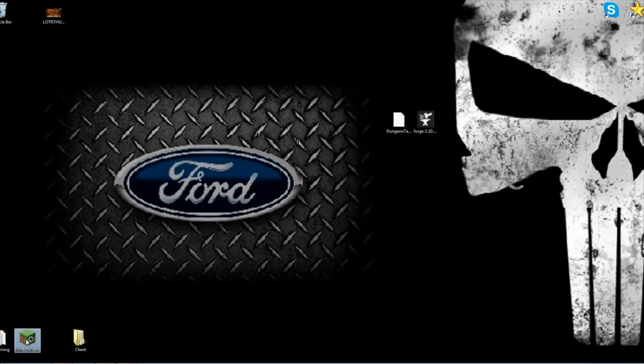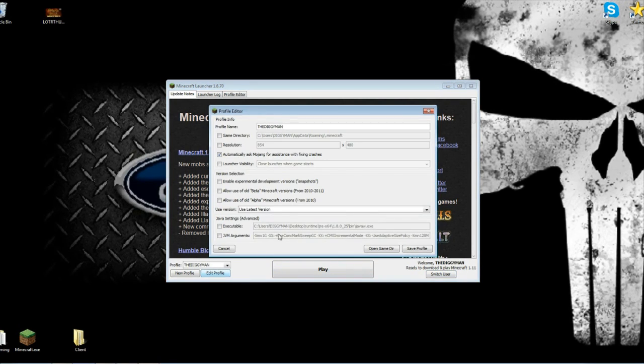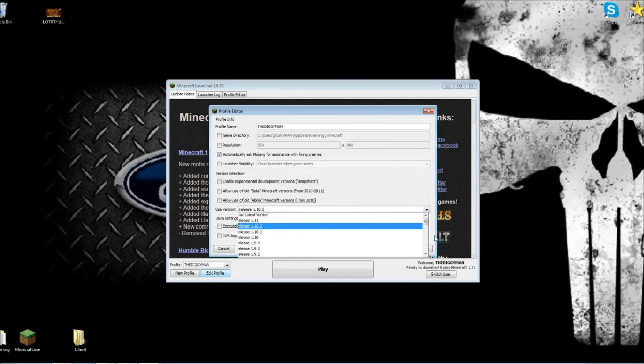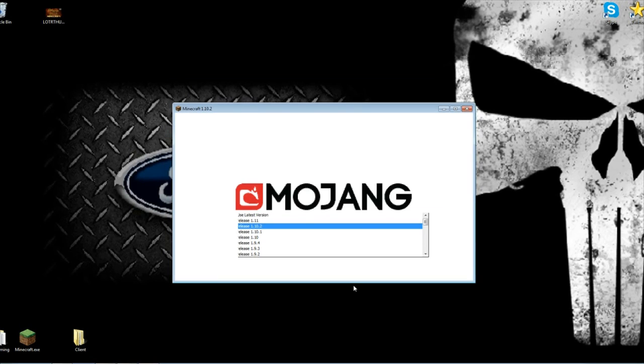First thing you're gonna do is start up your Minecraft like this. You've got your 1.11 now, but we're not gonna do that. We're gonna go to 'Edit Profile', select the latest version, and you're gonna download 1.10.2 right there. Save it and play it, and it will start up. Now let's see how long this takes to download 1.10.2 — and there you go, it is downloading.